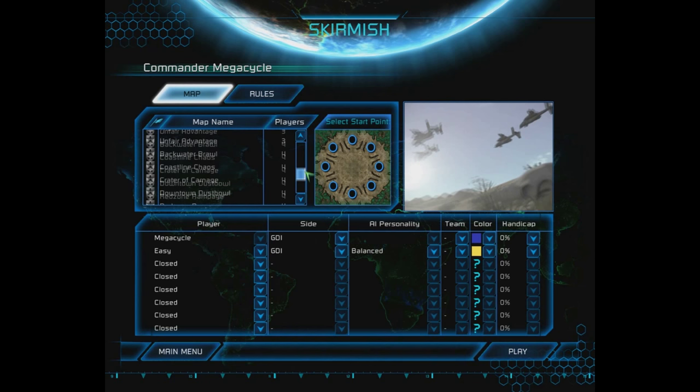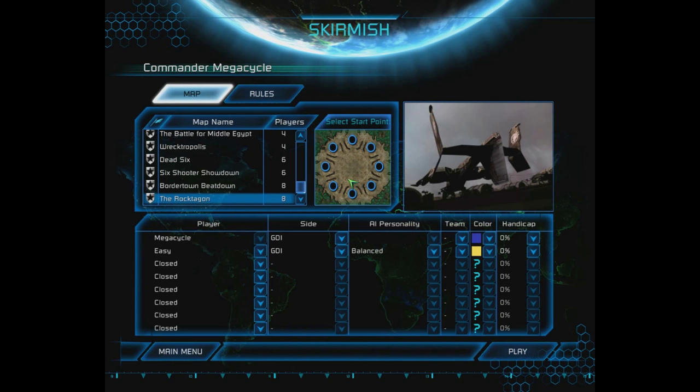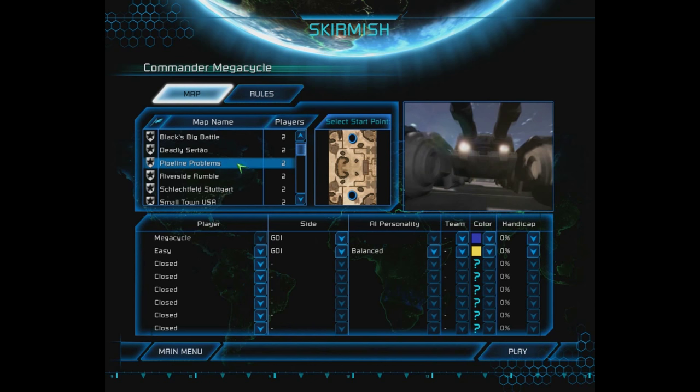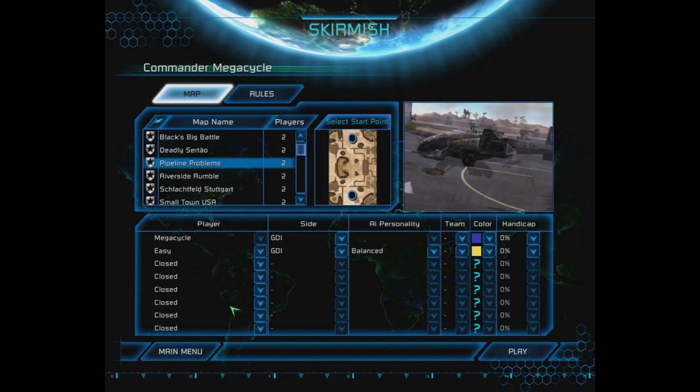Command and Conquer 3 allows for up to eight players. Those players can be on separate teams or it can be a free-for-all — think of it like dodgeball: two teams of four, four teams of two, or everyone versus everyone. For this matchup, we're going to pick a map I'm usually used to called 'Pipeline Problems' — it's a very linear, straightforward map.